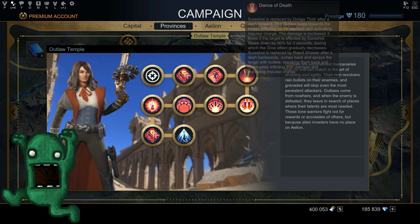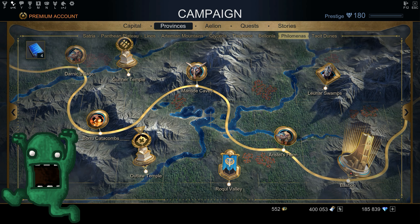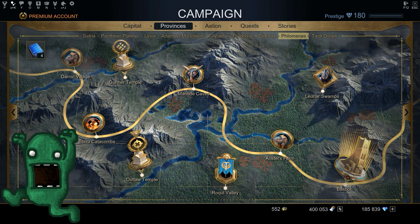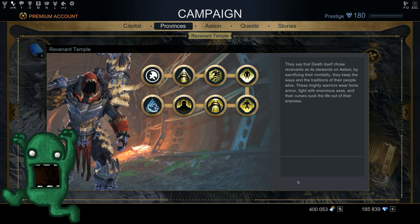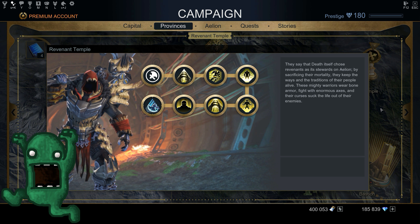My suggestion for beginners or players still learning the game: strictly focus on DPS classes first. I would definitely suggest the Revenant. Since it costs 35,000 Spark of Transformation, I would probably unlock that class first.